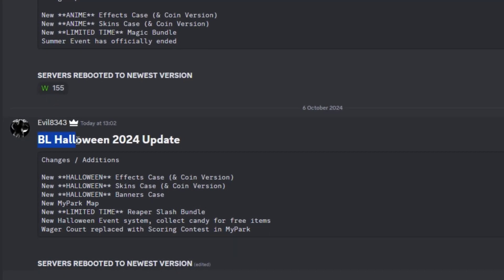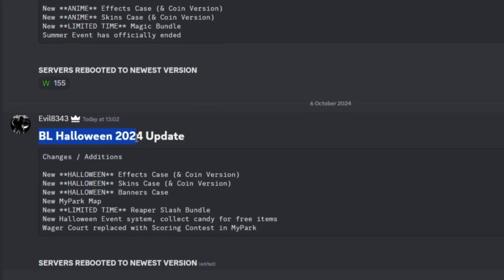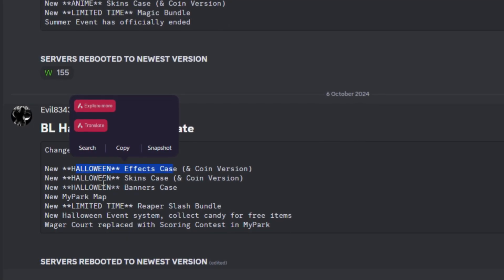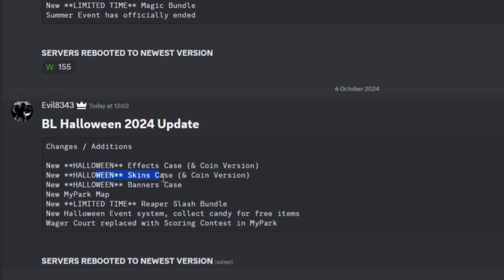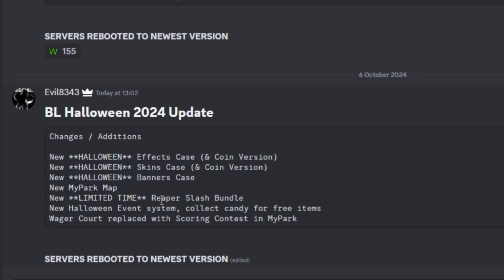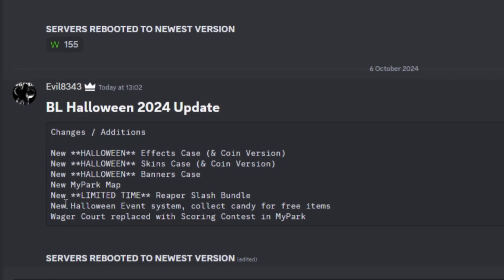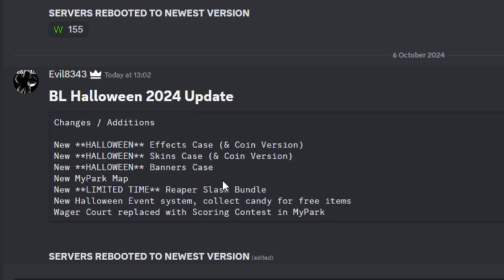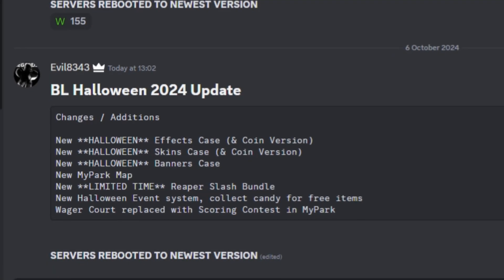So the new update is right here, as you can see. Basketball Legends Halloween 2024 update. We got a Halloween effect case, Halloween skin case, Halloween banner case, and there's also a limited time bundle in the MyPark map. New Halloween event — collect candy for free items.